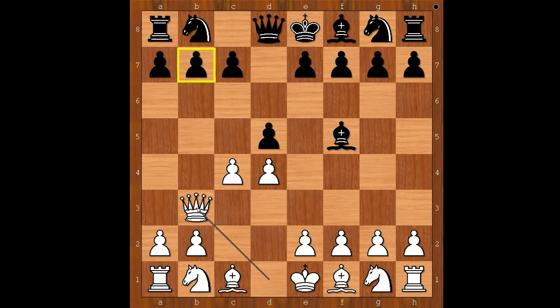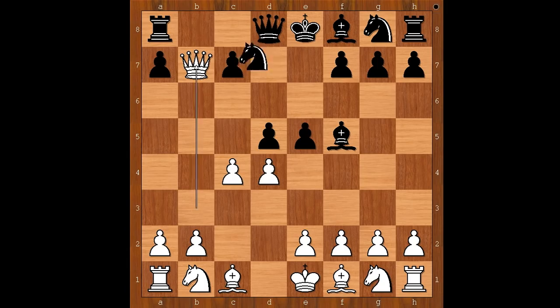Black to move. How to defend the pawn on b7? Hans Dinza played e5. Queen takes pawn on b7, knight to d7 saving the rook.